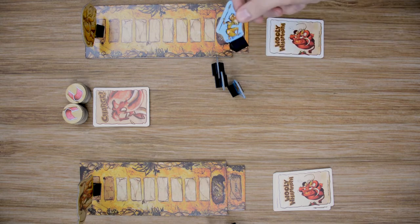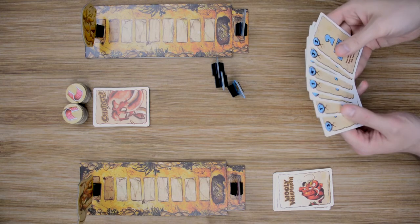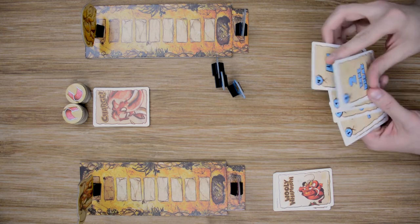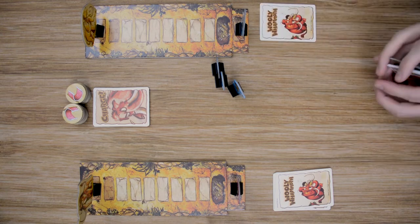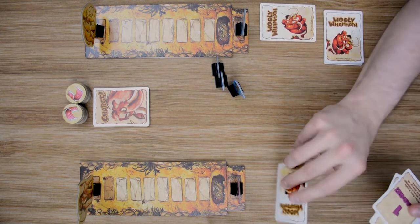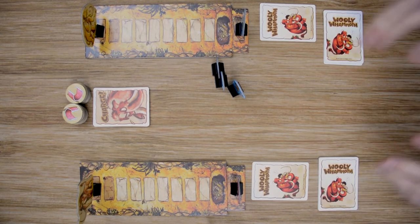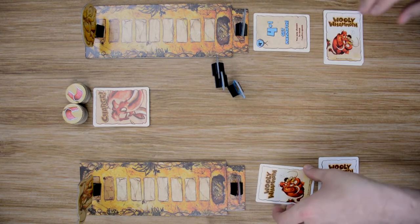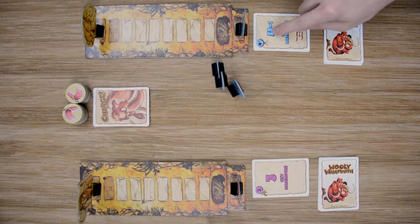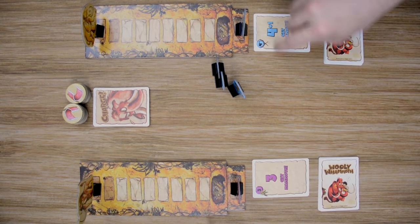Moving into the game, each player is going to choose a member of their tribe to place on the starting track. Each player will then look at their cards and choose one they want to play. So let's say our blue player plays this one — he'll place that card face down — and the purple player chooses a card as well. Once all players have their card ready, then all players will simultaneously reveal their cards and count up the number of movement points. So we only count up the large numbers — our blue player played a four and our purple player played a three, for a total of seven movements.